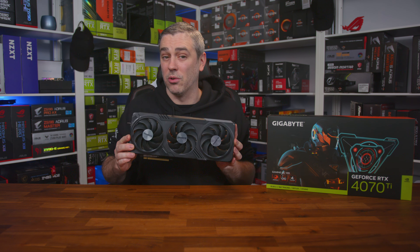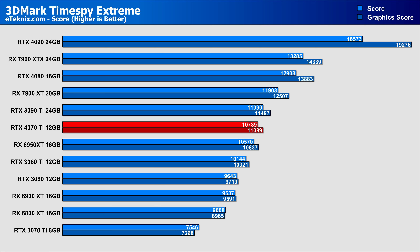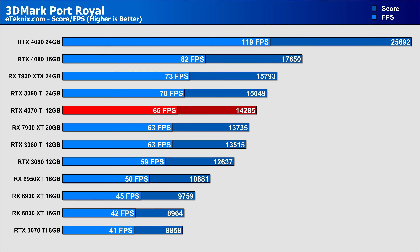Kicking things off with synthetic benchmarks — in Time Spy Extreme the 4070 Ti comes in with a 42% better score and 51% better graphics score over the 3070 Ti, putting it just below last generation's flagship 3090 Ti. In Port Royal, a ray tracing benchmark, the 4070 Ti again sits just behind the 3090 Ti, but its stronger ray tracing performance puts it ahead of the 7900 XT, though only by a 4% margin. The uplift from the 3070 Ti is substantial at 61% overall.